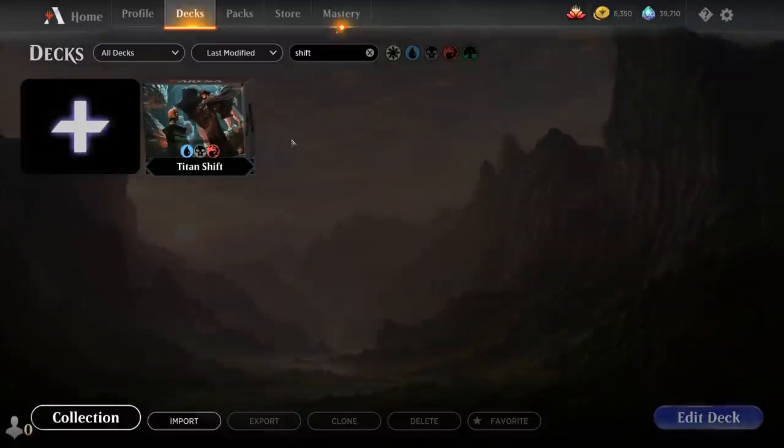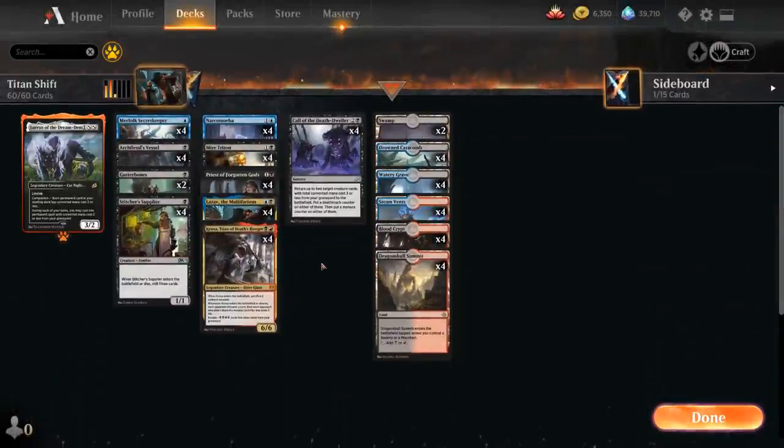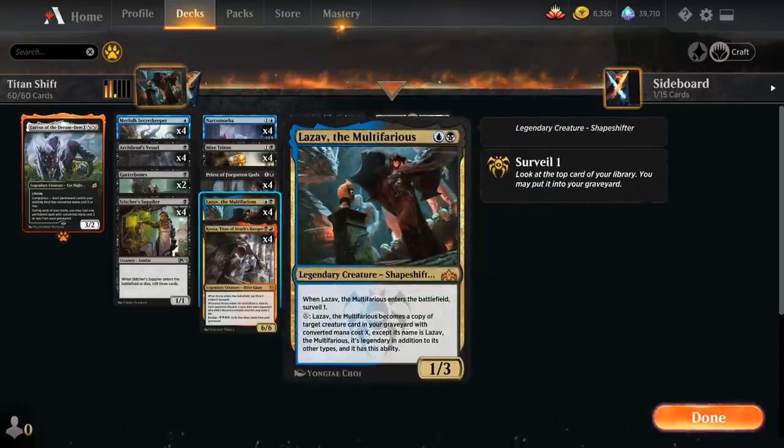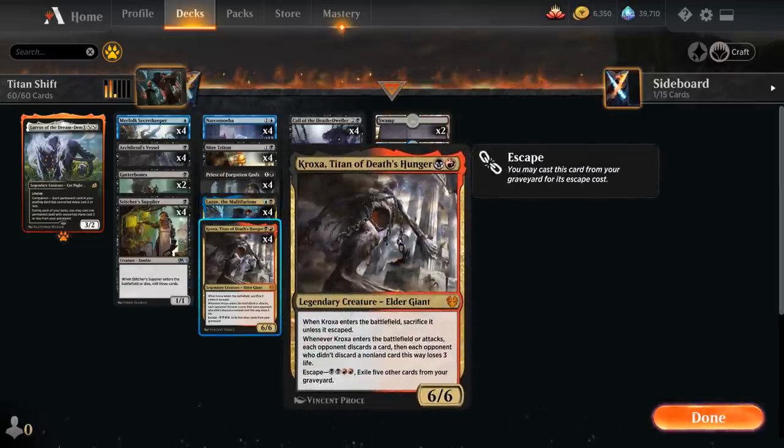Hello and welcome to another Magic Arena gameplay video. Today we're taking a look at another historic deck and as voted on by my supporters on Patreon, we're taking a look at a Grixis — what I like to call — Titan Shift deck. We're playing with Lazav the Multifarious, a shapeshifter that's going to try and shapeshift into Kroxa, Titan of Death's Hunger. So we've got our shapeshifter and we've got our Titan, hence a Titan Shift.